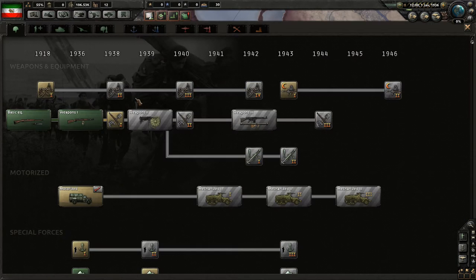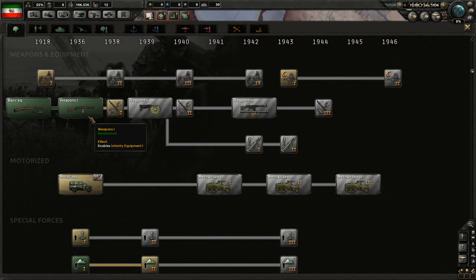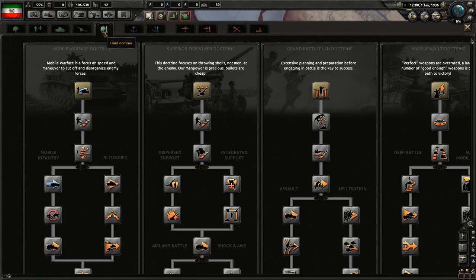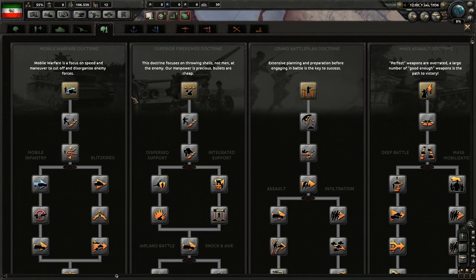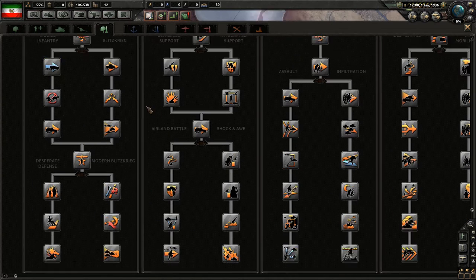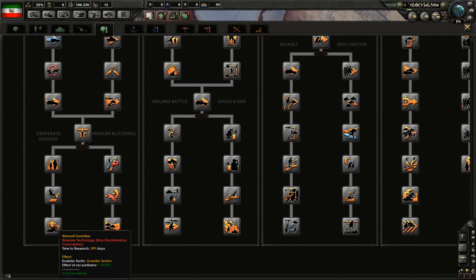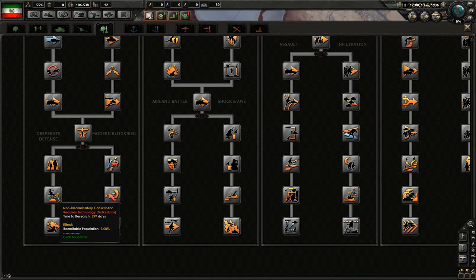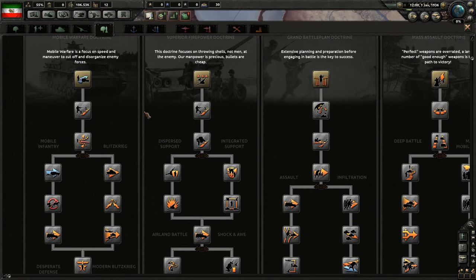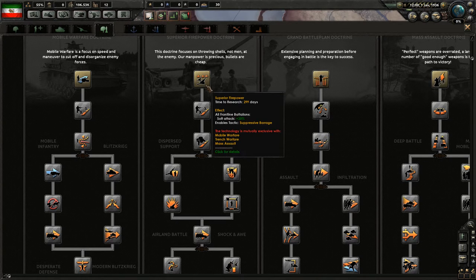I also want to demand Iraq and Afghanistan, claim these two. So I have to see what I'm going to do first. I guess we'll go with this to become fascist soon. We have only two research slots in the beginning, we have weapons one which is kind of nice. For the doctrines I was thinking - this is entrenchment and stuff, this is all mass assault infantry stuff, we don't want that.